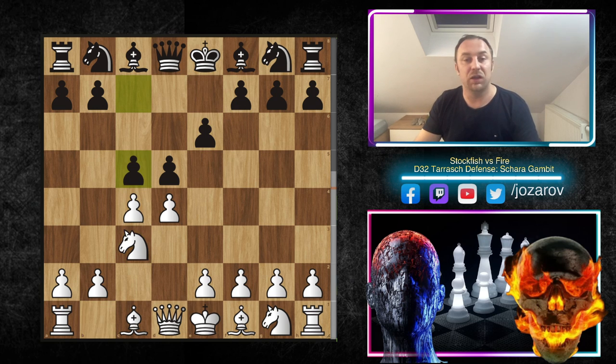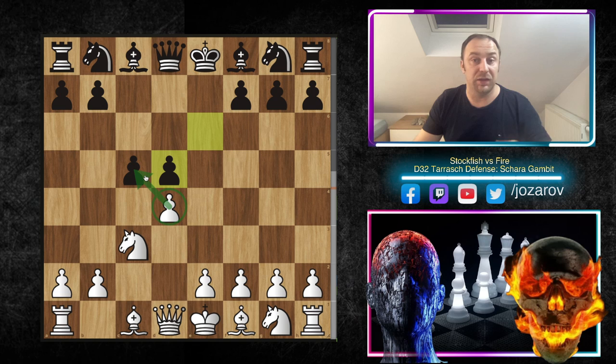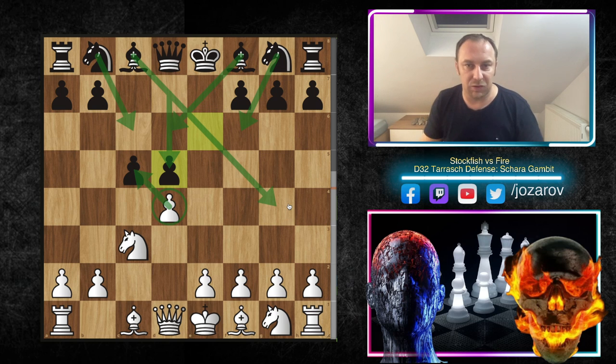We have Knight to c3, and now the move c5 — the Tarrasch Defense. I'll give you the link to our whole Tarrasch playlist at the end of the video. After c5, the best way for White is to proceed with cxd5, and most of the time in the normal Tarrasch we have exd5. After dxc5, Black is always left with an isolated d-pawn, which becomes a strategical problem, but Black has good counterplay with active pieces.